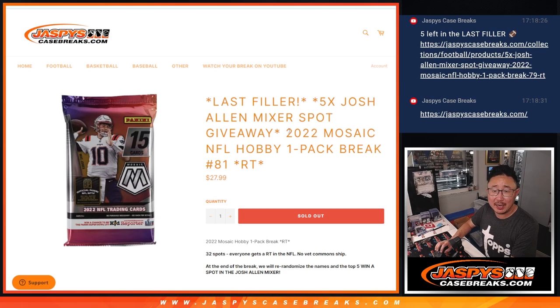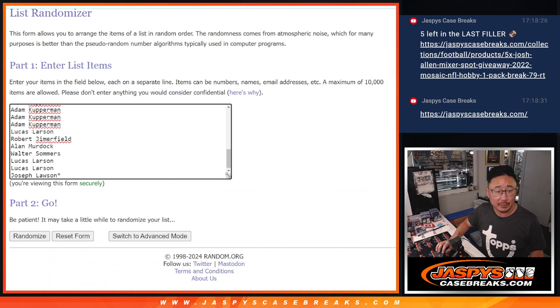Hi everyone, Joe for JaspiesCaseBreaks.com, coming at you with 2022 Panini Mosaic Football Hobby Pack Break number 81, and our last filler to unlock that Josh Allen Mixer. It's coming up in the next video. Big thanks to this group for making it happen.